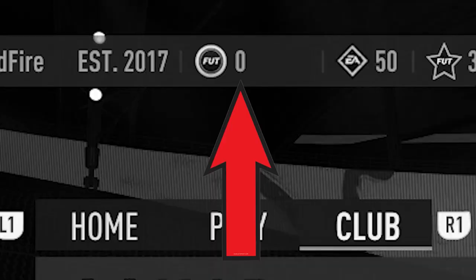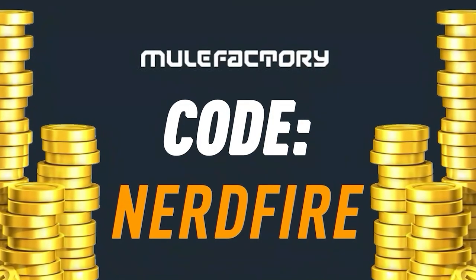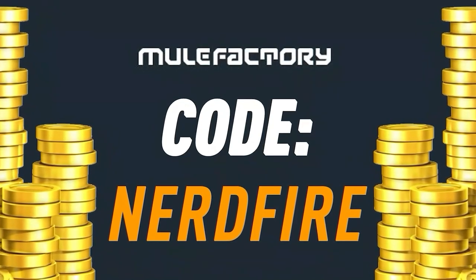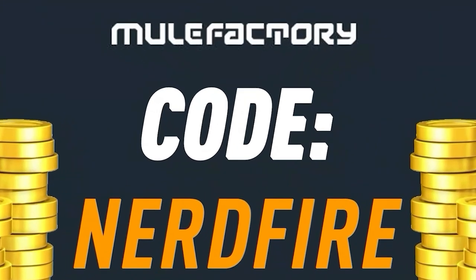Have you guys got a terrible team, no coins, and you want to buy some of the brand new players from the Road to the Knockout promo? Look no further than MuleFactory.com. Go over there to get the cheapest, most safe, reliable coins and use the code NERDFIRE at the checkout for 5% off your order.